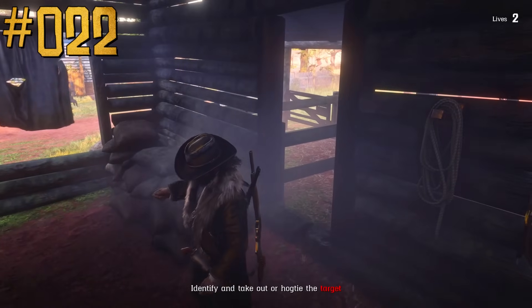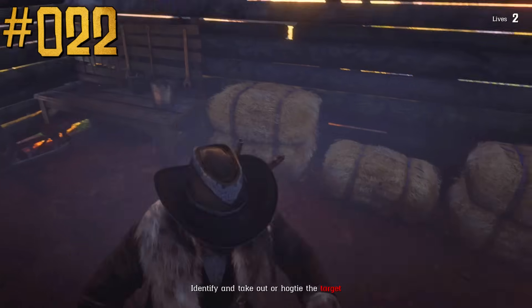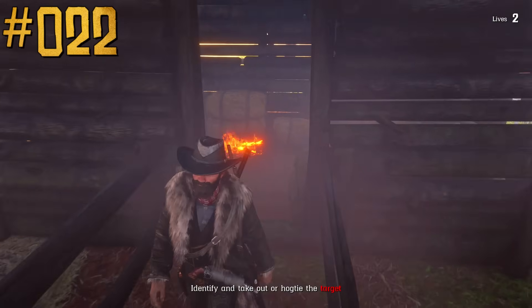You can strike a match on a shoe to make a fire, which looks pretty cool. But unfortunately this mechanic only exists in the Il Sovrano Blood Money Opportunity Mission, where you can start a fire to distract some guards.